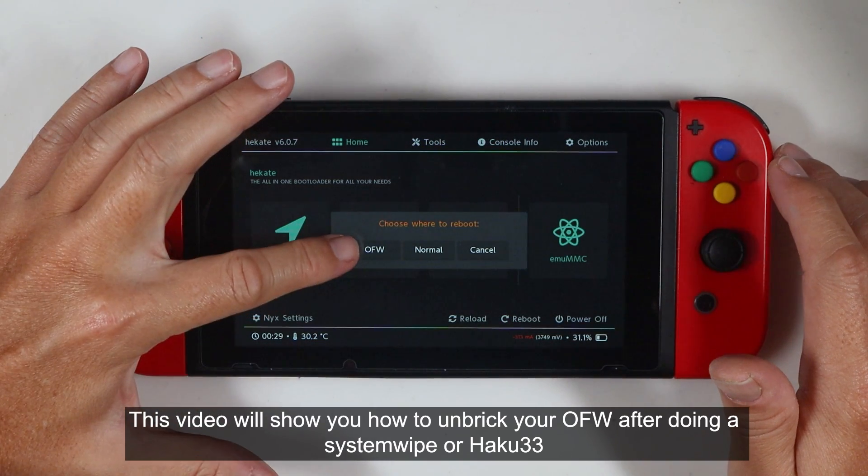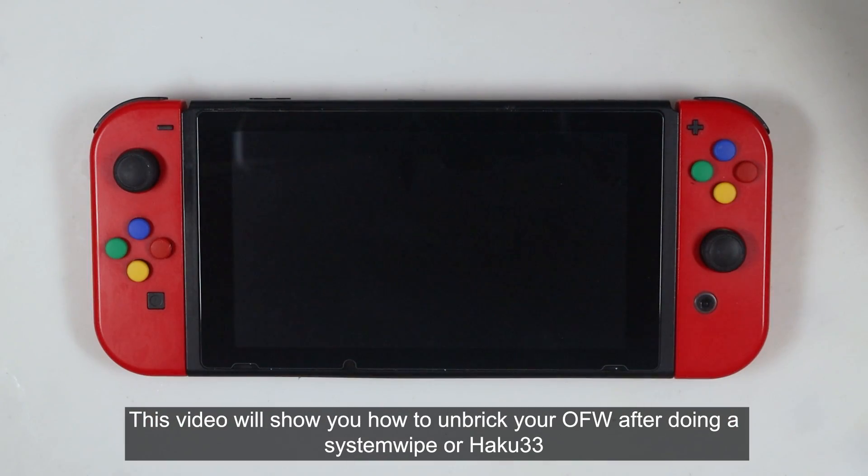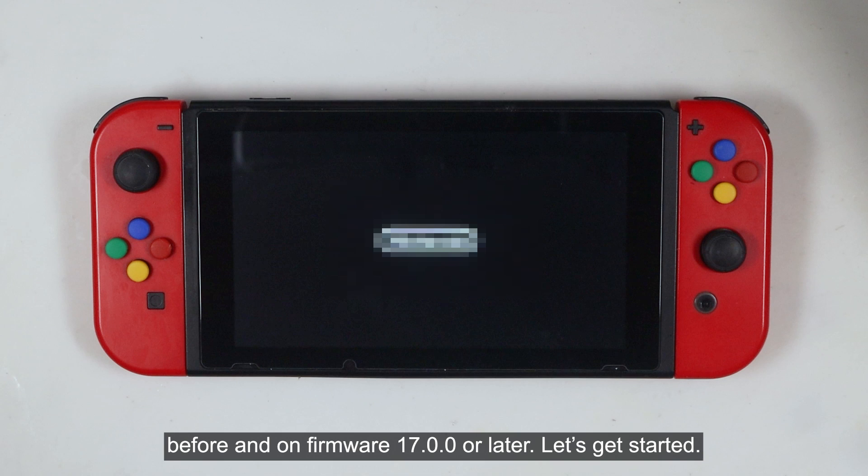This video will show you how to unbreak your OFW after doing a system wipe or HAKU33 before and on firmware 17.00 or later. Let's get started.